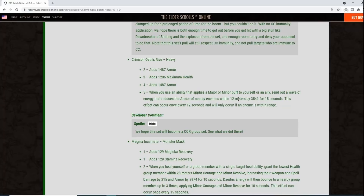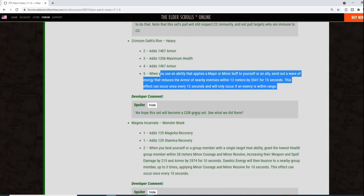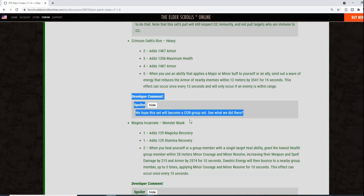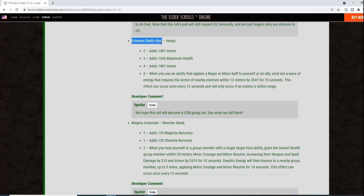I'm curious whether skills that proc passives — like Nightblade's Shadow Barrier giving major wards — would trigger this set. It's super easy to get just running an armor buff. The developers commented they hope this becomes a core group set. As a dad joke expert I have to say: cor, Crimson Oath's Rive — 'core' — get it? Solid dad joke, best thing in the patch notes so far.